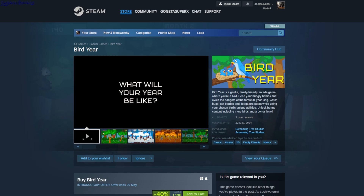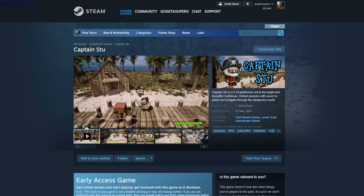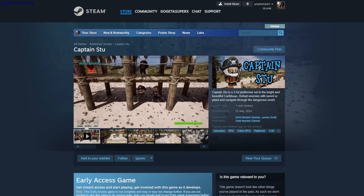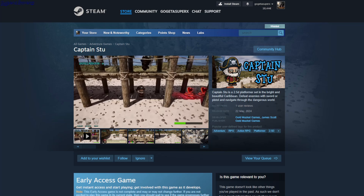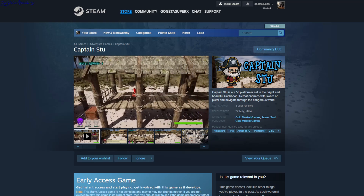Captains Too — a two-and-a-half D platformer where you play as a captain. You jump on enemies to destroy them. The combat feels wonky — you have to hit an enemy five times to kill it, it doesn't stagger, and you can't even dodge. It's $6.89.